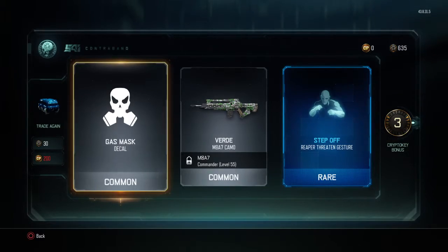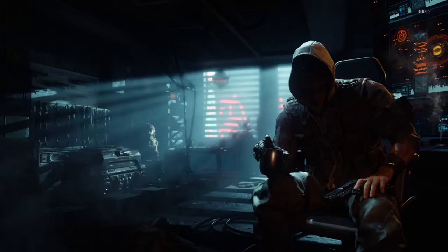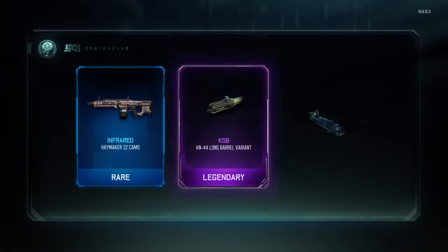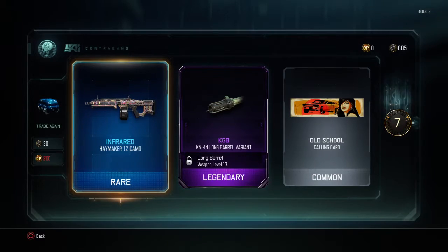Okay, that was bad, three crypto keys. I don't know about the gestures, they're okay, but I see a legendary there. Lately I've been using the CAC so I'll try it out I guess. Oh that looks cool — that was bad. Oh wow, okay, another one. Yo, let's go! I don't know about the KRM but that's a cool camo.